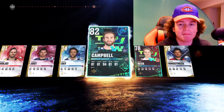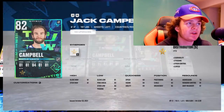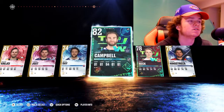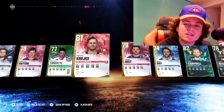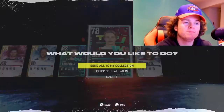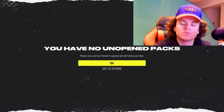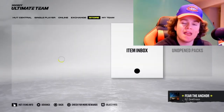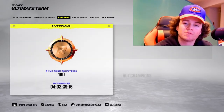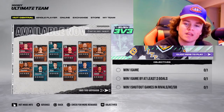So overall, not a bad pack opening. We got the Stamkos, we got the 83 Dougie Hamilton — I would definitely take those. And we got a new number one goalie. If you guys did enjoy this video, make sure to give it a like, hit that subscribe button, and ring the bell to know every time I upload. Make sure to follow my Instagram — NHL22 vibes — link is in the description. And it's been your boy Little Wolf, signing out. Peace.